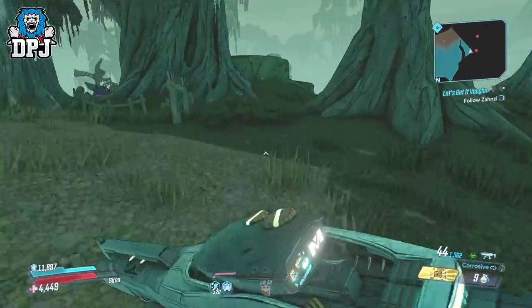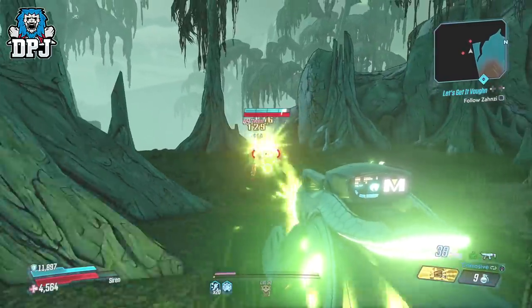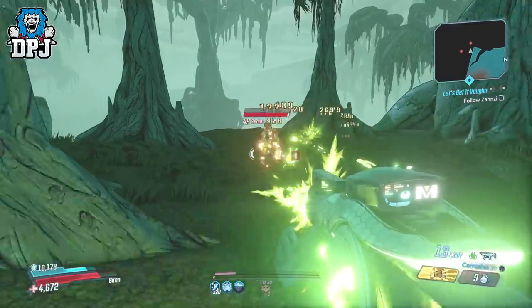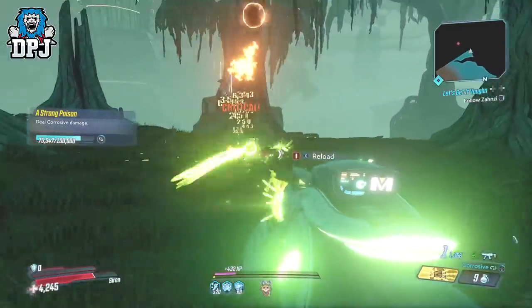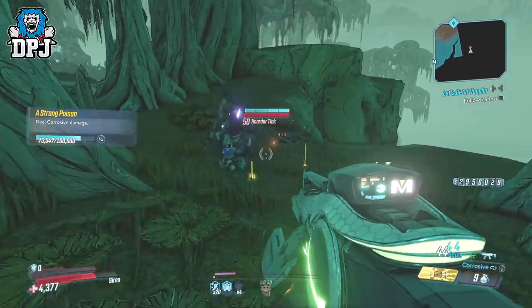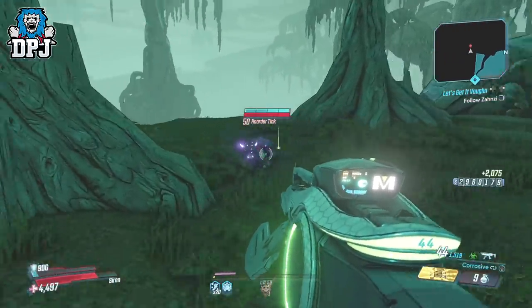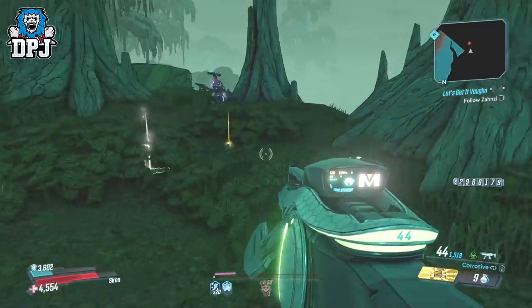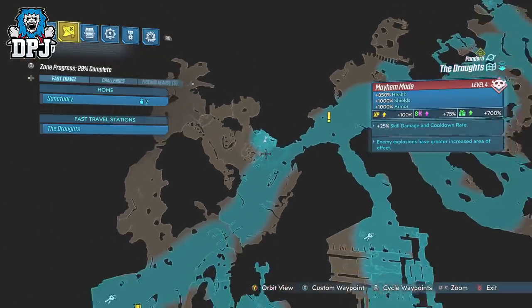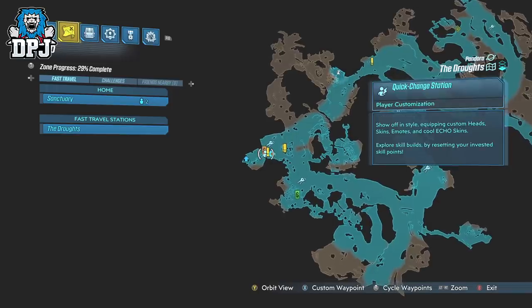Originally the best place to find these Loot Tinks was upon Eden 6's Jacob's estate, and I can confirm they are indeed spawning there in their dozens. Just run through the map and I'm certain you will find one. Another place where loads of them spawn is within the Droughts on Pandora. I'm certain there will be more places scattered on other planets, but the location I found a ton on Pandora you can see on screen now. This glitch works with any Loot Tink as long as they have that backpack on which drops all the goodies.